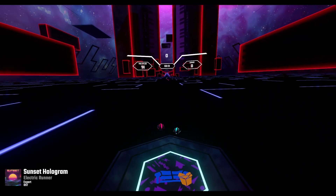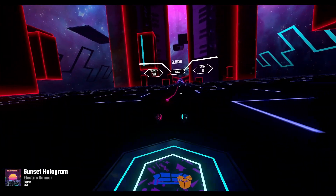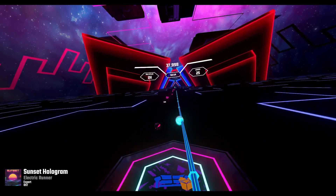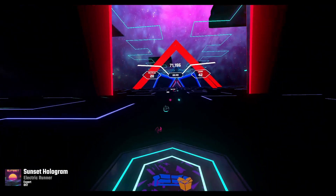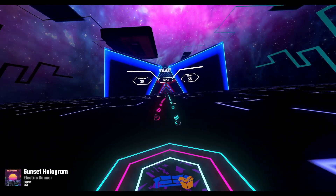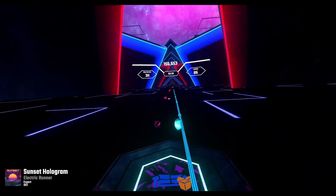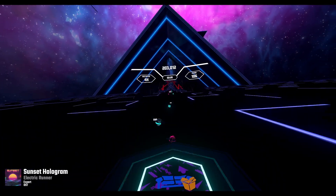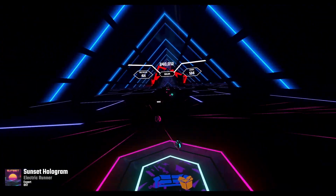So once you're in the Beat Saber level, you're going to want to hit these trails with your sabers, and you're just going to want to hit the spheres at pop speed to get all the points. This is the most efficient trick in the book to win at this Beat Saber game. As you can see, I am punching these cubes with these other cubes, and you're just going to want to punch them.